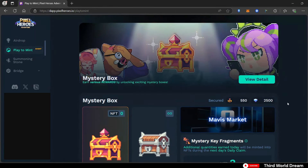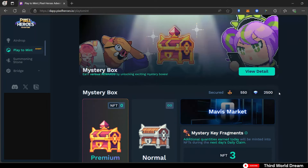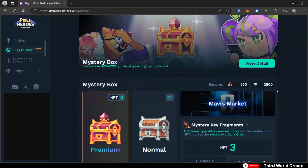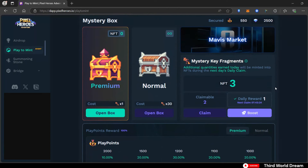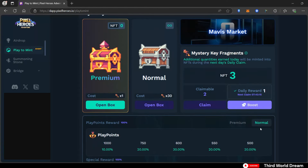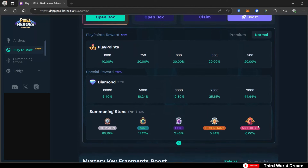In the Play-to-Mint tab, we can see some chests and keys that we can use to open for some rewards. Premium chests are NFTs while normal chests are unlimited but require 30 keys to open. You can obtain keys from Tap Adventure in PvE mode. Note that you can only claim on a limited basis because it resets daily, so if you're new, just wait until the next day to claim your keys. From the normal chest, you have a guaranteed chance to get play points and a chance to win diamonds or summoning stones.